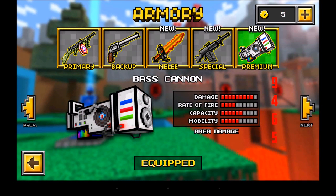This weapon costs 250 coins and has no upgrades, so the base stats are 9 damage, 4 rate of fire, 6 capacity, and 5 mobility. It also comes with area damage.